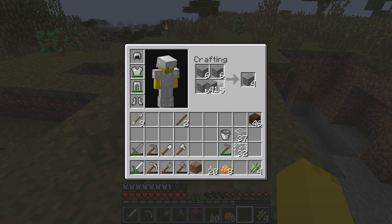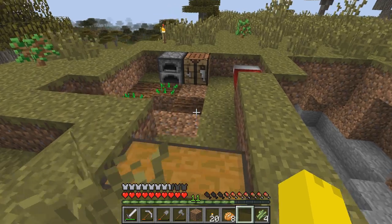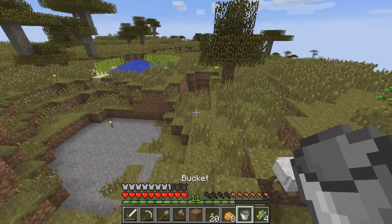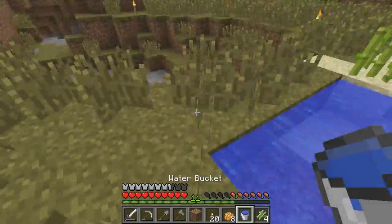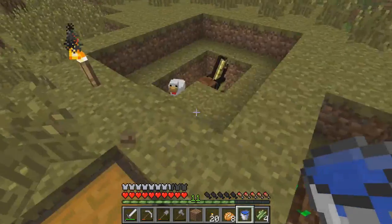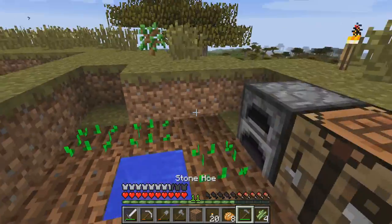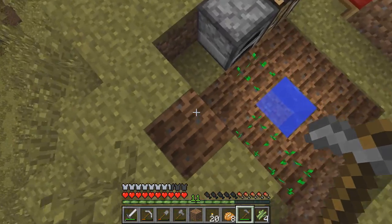I have 32 polished andesite - that might be enough. Let's grab some water. There's chickens all over the place, so we could possibly put a bunch of them in a pen. Alright, let's do this.